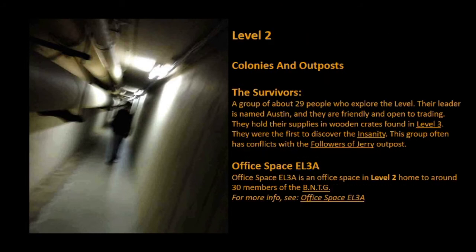Colonies and Outposts: Survivors is a group of above 29 people who explore the level. Their leader is named Austin, and they are friendly and open to trading. They hold their supplies in wooden crates found in Level 3. They were the first to discover the insanity. This group often has conflicts with the Followers of Jerry Outpost.